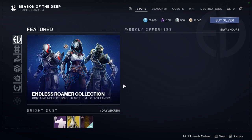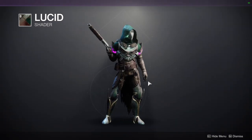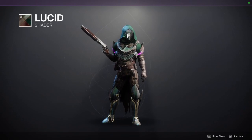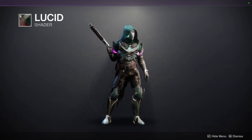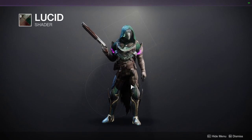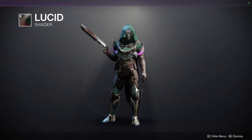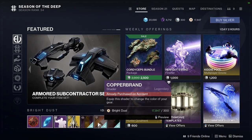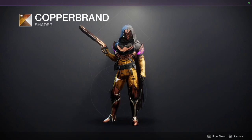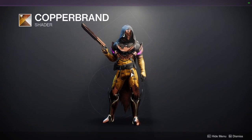For Eververse, let's look at what's selling. Lucid is such a cool shader — I like and I don't like the plate armor color, but it looks cool. It kind of reminds me of Mortarion's color scheme. We have Copper Brand, which is just yellow and orange — not the biggest fan. The Copper part would have been fine if it was just a different color for that section, but yeah, that's unfortunate.